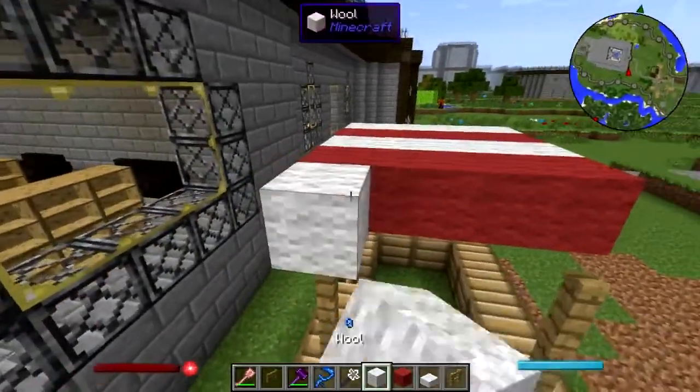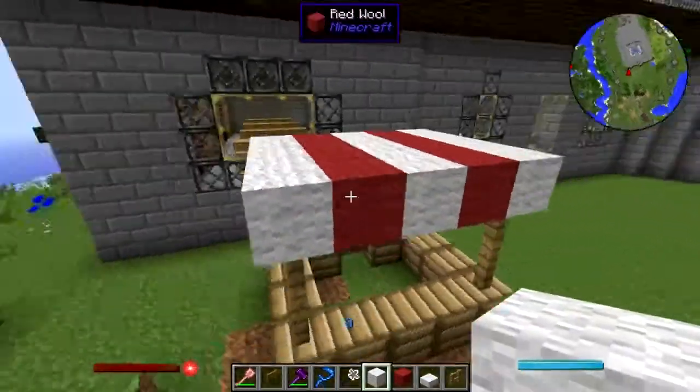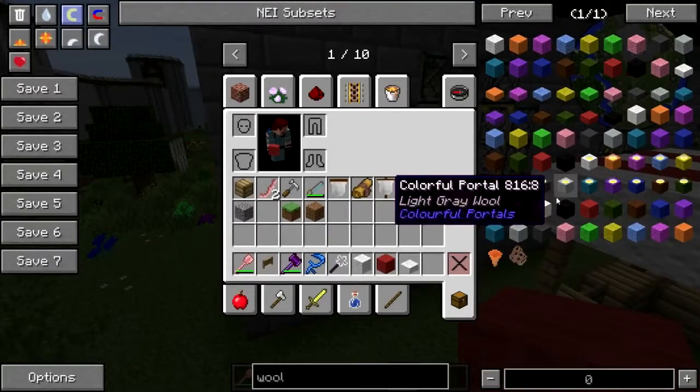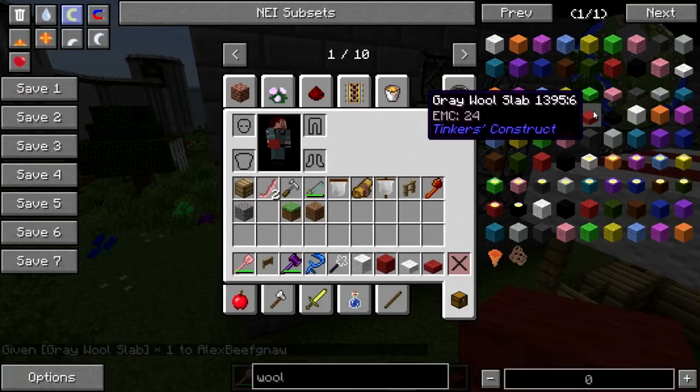Just alternate, just alternate — okay, that's going to come out even, excellent. Now give me back the gray wool slab.